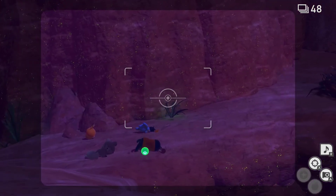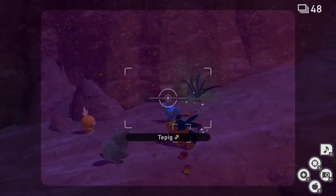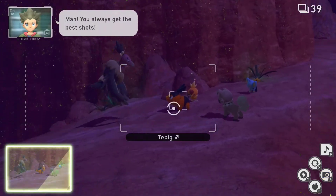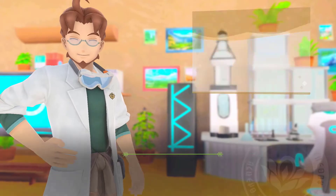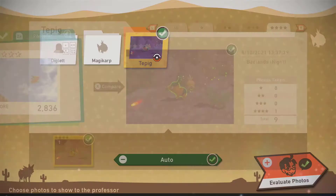Here, what we want to do is wake up the Tepig. To wake up the Tepig, we need to hit it with a Fluff Fruit. Once you do, hit him with an Illumina Orb so he's awake, and he should defend his friends from the Mandibuzz. And as you can see there, him trying to defend his friends is also a four-star.